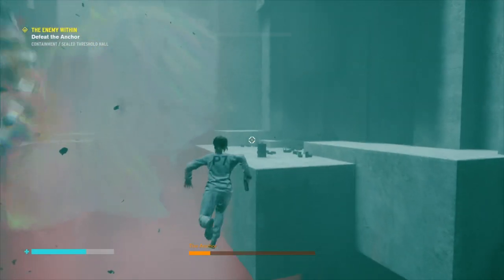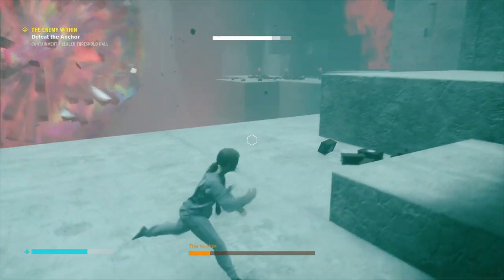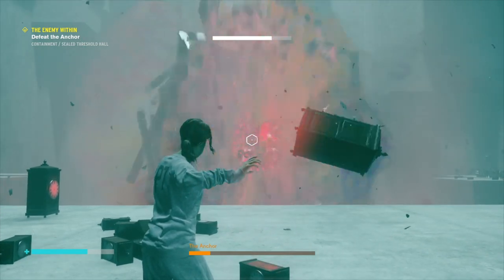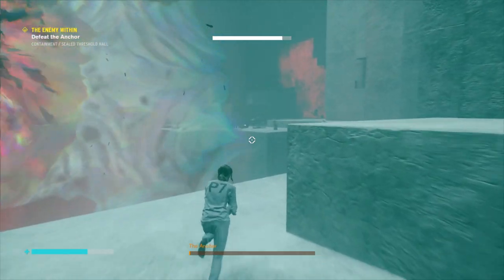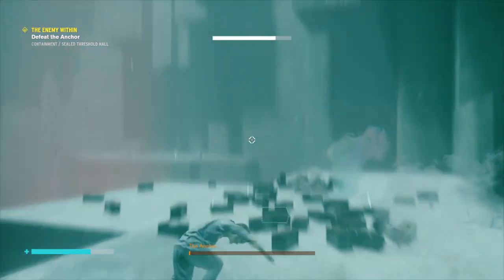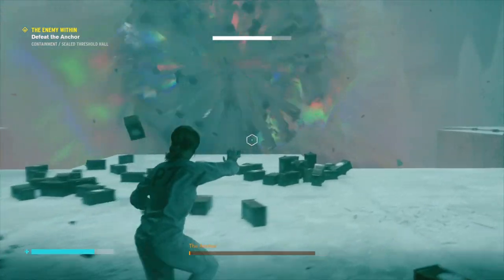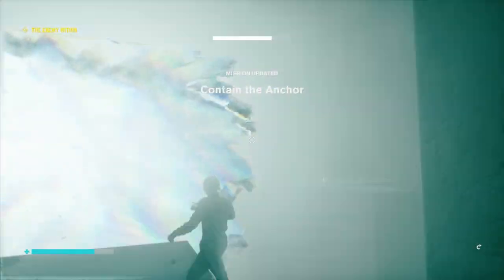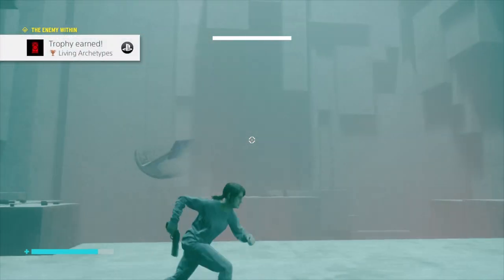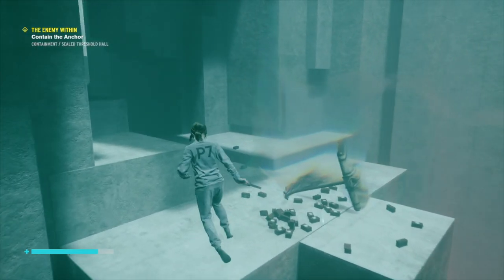You're getting closer and ever closer to defeating it. It is going to get you every now and again, but by following this process you should have enough health pickups along the way to stay in the game and wait for your perfect opportunities to get your hits in. There's only one hit required now, so it's just a case of heading around using evade as much as possible, then waiting for it to face in my direction, getting in the hits — and that is the Anchor contained. Job done. That's how to get to it, that's the best way to beat it, and then it will float on over and it's just a case of heading on over to contain it.